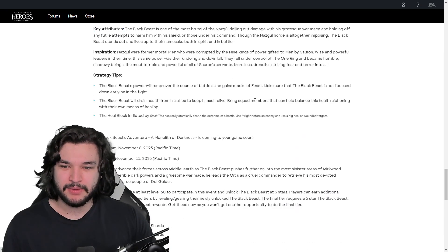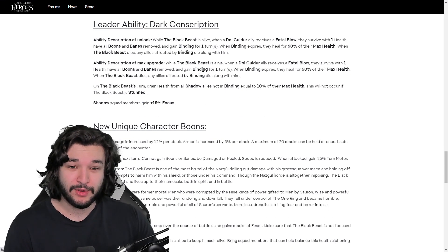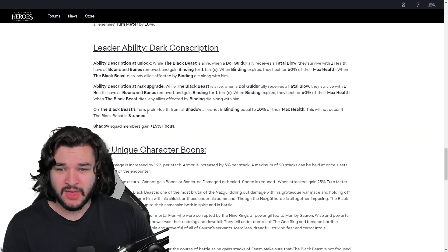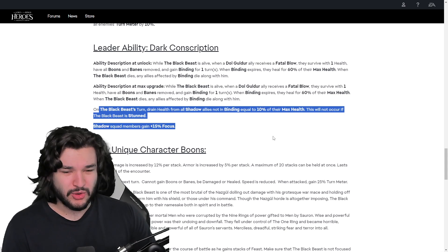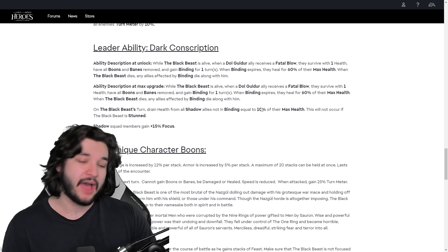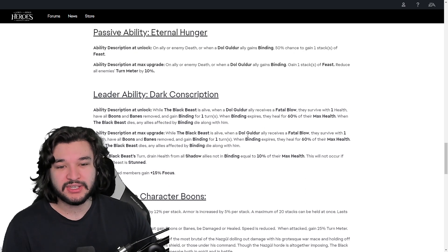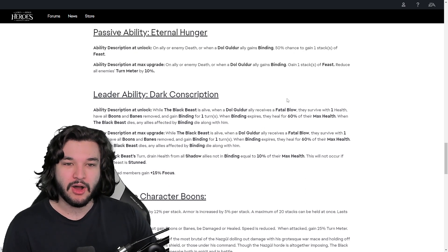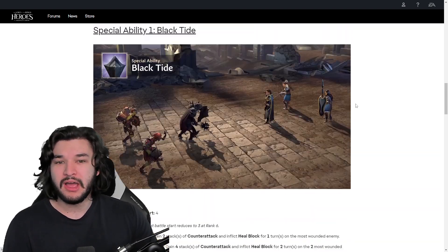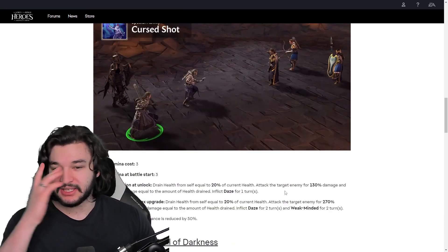What's curious to me is the Black Beast — he's going to have that focus to apply debuffs through his leader ability. But his ability also drains shadow allies' HP every turn, which is why Rehka's current HP is going to be reduced. You want people to die quickly, so honestly the HP draining mechanic on the attackers is kind of a good thing for the overall team. That said, this kit isn't really convincing me yet.